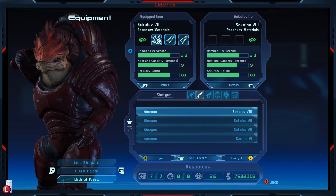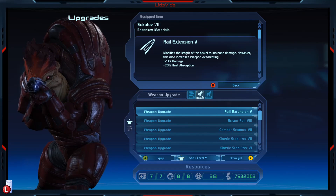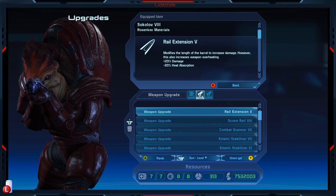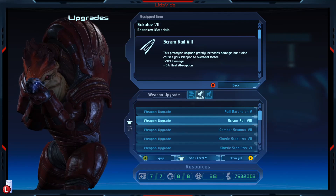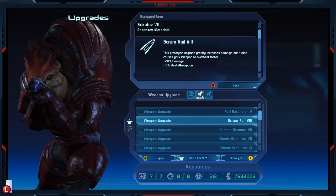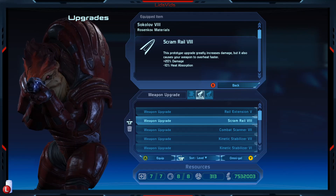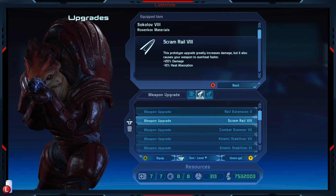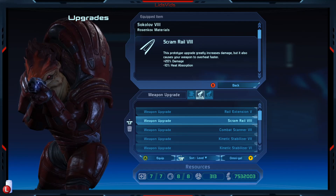Let's go with Rex here on the shotgun. So it is basically a better version of a rail extension. Rail extension 5 has slightly better damage, actually, but has that minus 20% heat absorption. Whereas scram rail has slightly less damage, but less heat absorption. So it's the same idea, but has less downside. And as this gets higher levels, level 9 is probably the same amount of damage as you'd get from a level 5 rail extension, but it still has that preferable heat absorption, and by level 10 it's just even better from a damage standpoint as well.